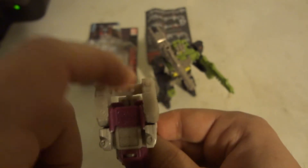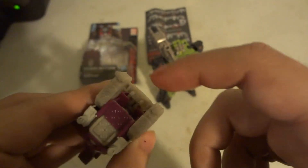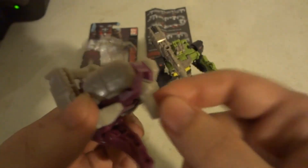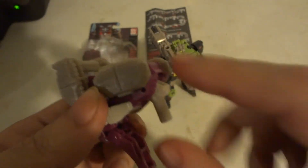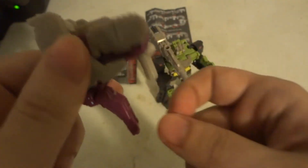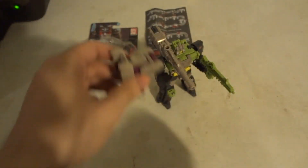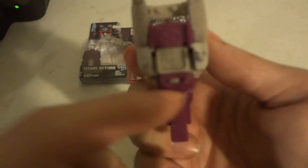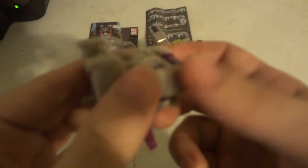You're going to see the little pads here for the Titan Headmaster to go in there. The little tail slash tank barrel is actually the little pad to put in the hand or on the little extra weapon pads. And then the trunk kind of forms like a little hilt or handguard there.